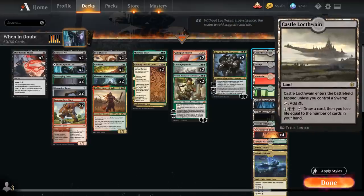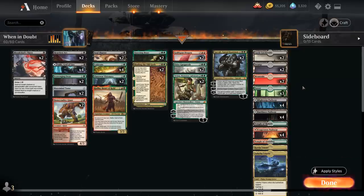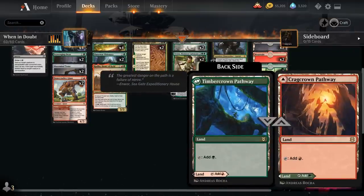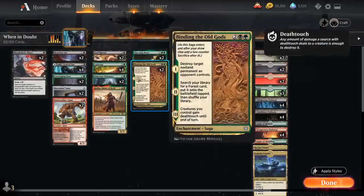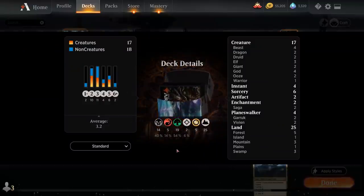The mana base includes two copies of Castle Locthwain as an additional card draw engine in the late game, basic lands for Cultivate — two Swamps, two Mountains, three basic Forests — all twelve pathways including the eight new ones from Kaldheim, the red-green one from Zendikar, one Temple of Malady, one Temple of Abandon, and the two Triomes that also work nicely with Binding of the Old Gods. Now let's jump into some games.